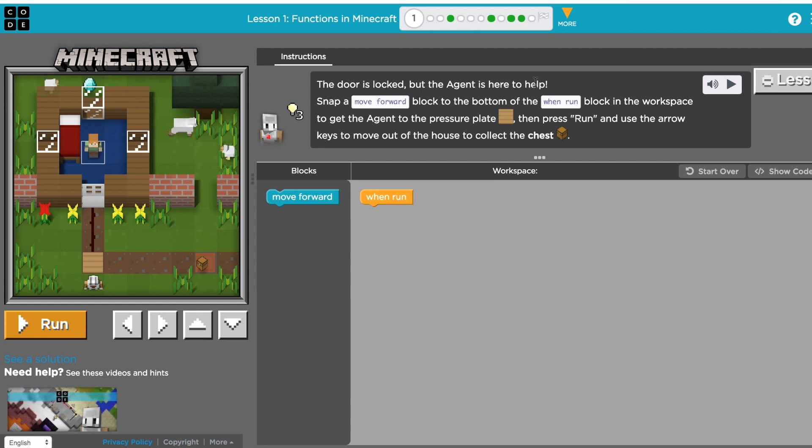The instructions say the door is locked, but the agent is here to help. Snap a move forward block to the bottom of 'when run' in the workspace to get the agent on the pressure plate, then press run to use the arrow keys to move out of the house and collect the chest.